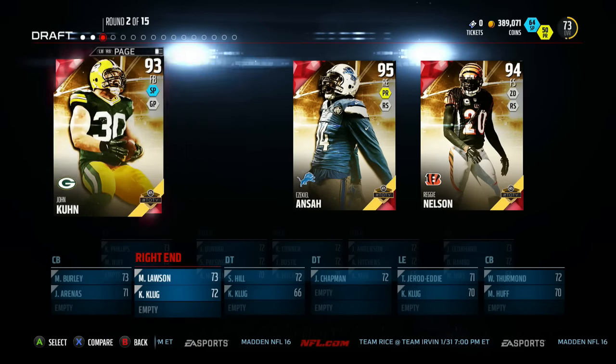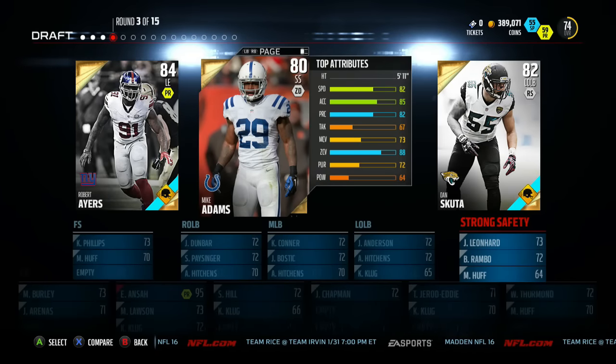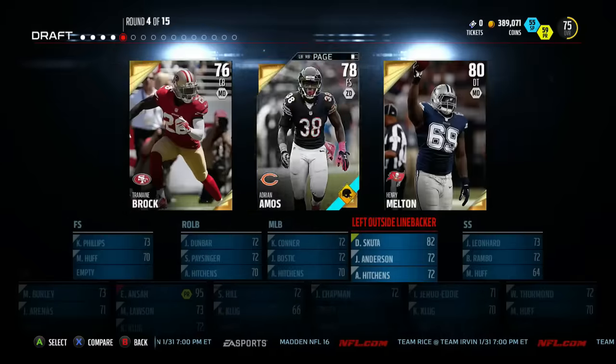If you look at this second round — amazing round. I snap pick Ziggy Ansah. That Team of the Year Ansah is a monster. Third round I'm going Scooter to help out my linebackers.